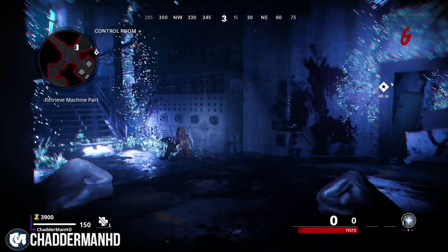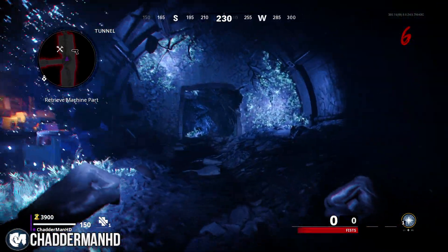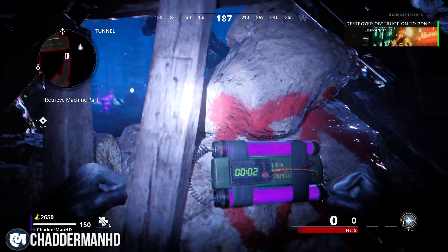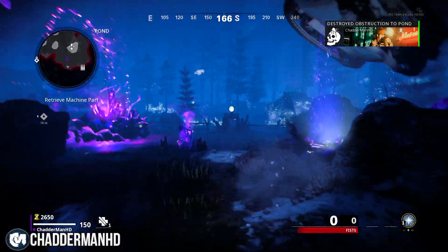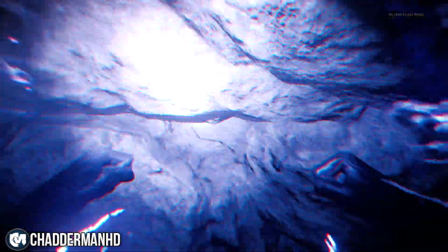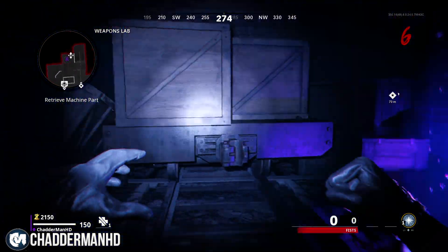From there, make your way over to the Control Room, then into the Tunnels, and from the Tunnels make your way over to the Pond. You're going to activate an explosive here to blow up this area if you haven't come from this one. Then use the Ether Tunnel, which costs 500 points, to teleport you to that room.